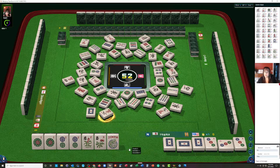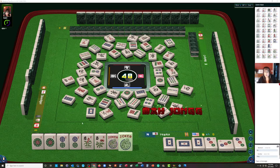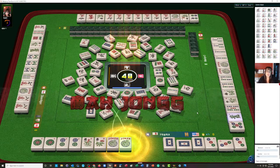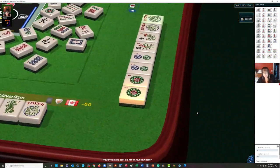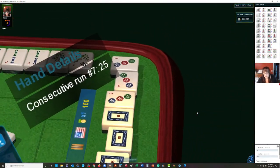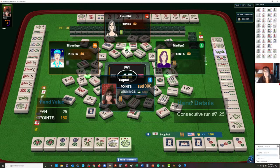We're heading into the end game at about two or three more picks. We drew a joker — we'll mahjong! We have the second hand from the bottom under consecutive run: four flowers, pair, pair, pung, pung, one-two-three and the matching dragons.